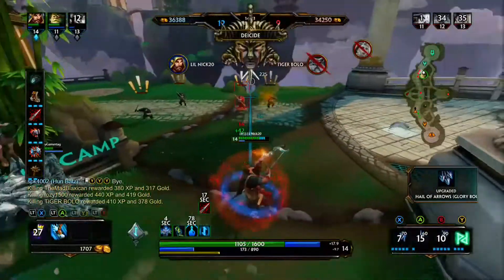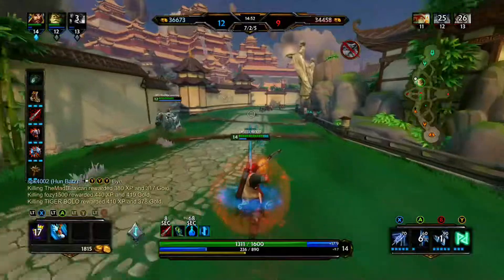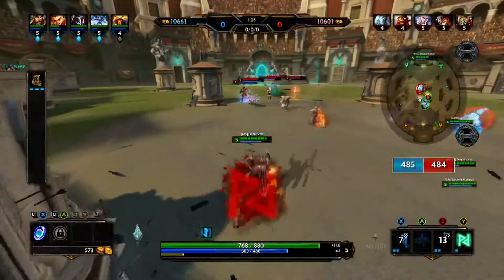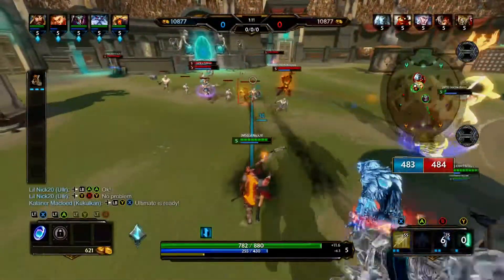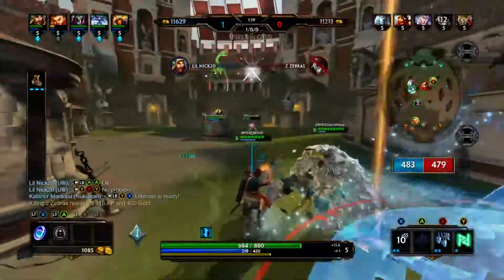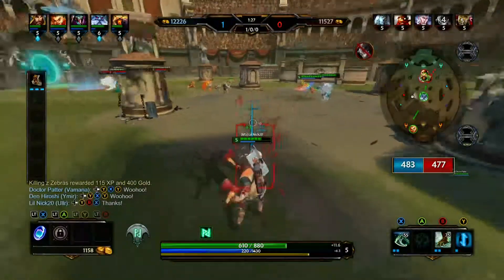I've been trying to find a build for this guy for quite some time. I had trouble when I tried to build him like a normal auto-attack hunter, going for attack speed, crits, and using abilities just to set up or end kills. But after all the trial and error, I've stumbled upon a build I've been using exclusively for him — it consists mostly of power items, straight power and straight pen.